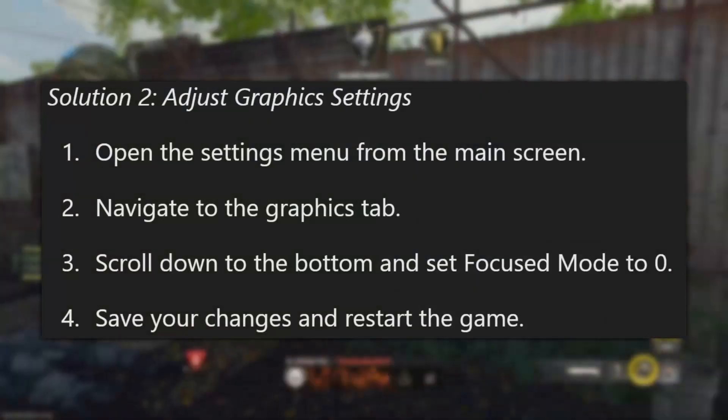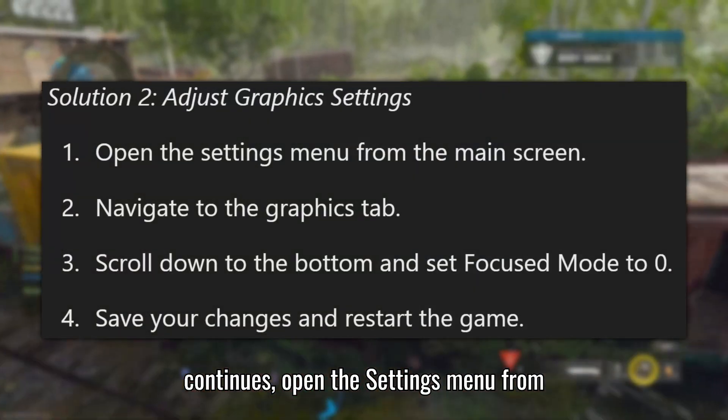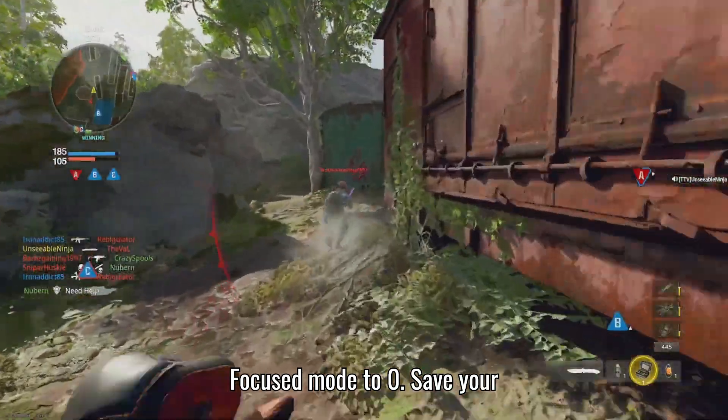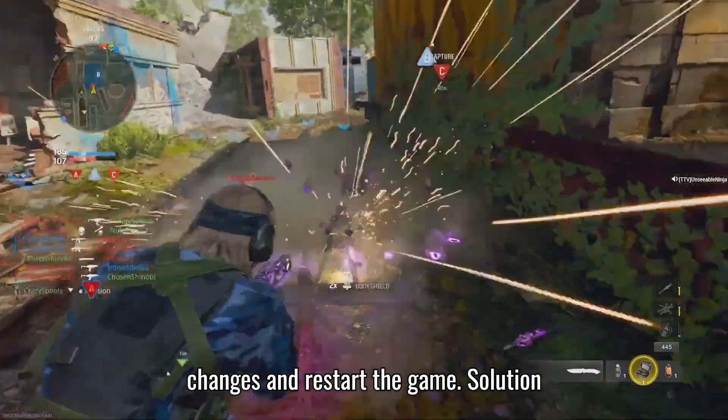Solution 2: Adjust graphics settings. If the issue continues, open the settings menu from the main screen. Navigate to the Graphics tab, scroll down to the bottom, and set Focused Mode to 0. Save your changes and restart the game.